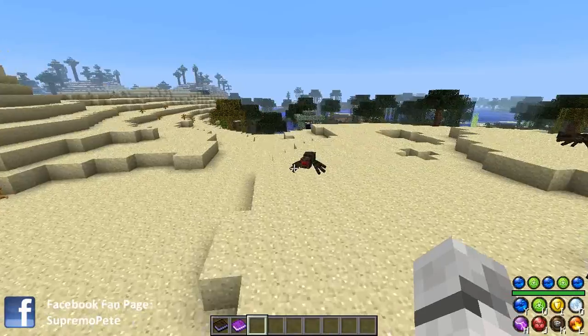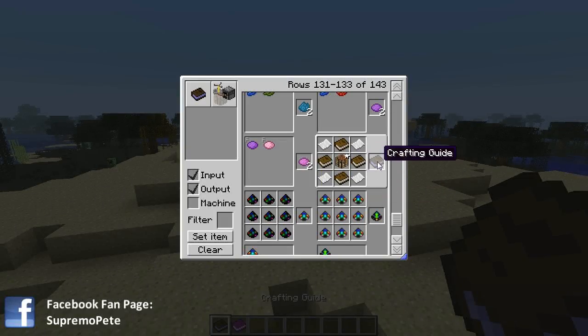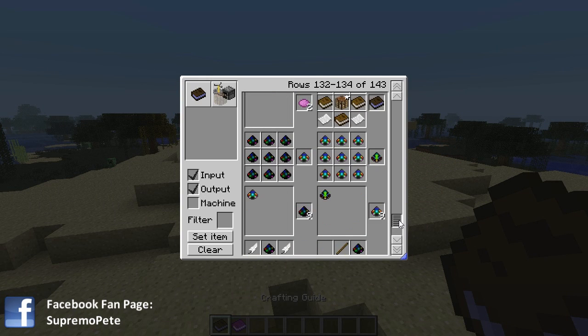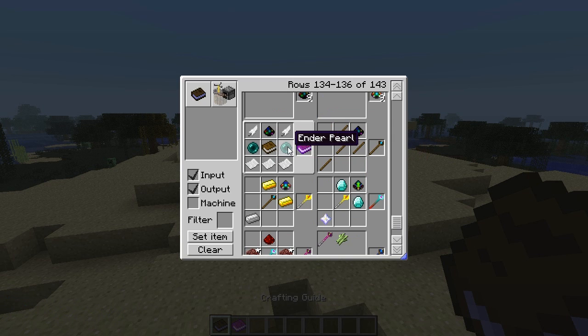What do you want to do when you start playing this mod? One of the first things you want to do - if I go to my crafting guide - is to make this book. So you're going to need a magic dust, two feathers, two underpearls, a book, and some paper.